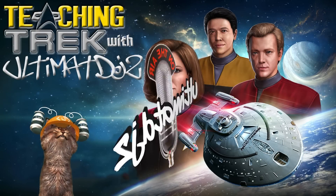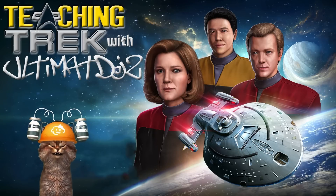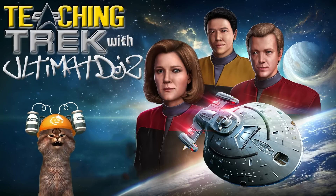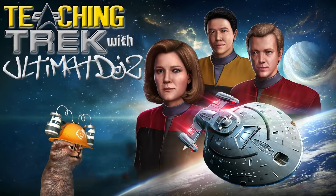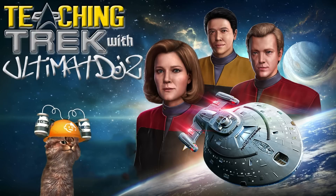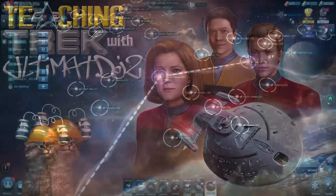What's going on everybody, Ultimate DJs here from the Teaching Trek YouTube and the Talking Trek podcast. Today with a quick and dirty on the Voyager mechanic and the loop - all the hostiles, the kill A to get B to refine to C to D to E to F, and all the points in between. We're going to try to jam through those very quickly.